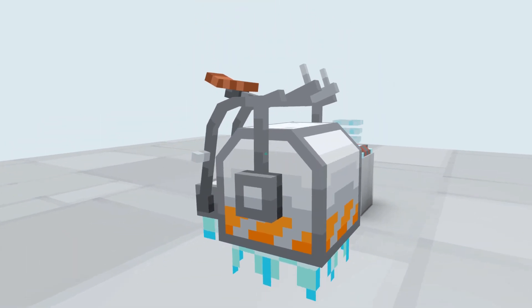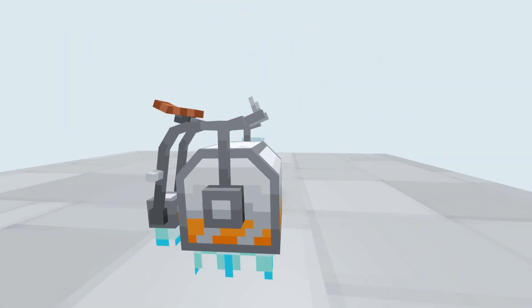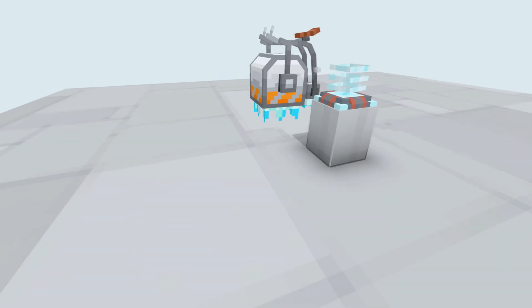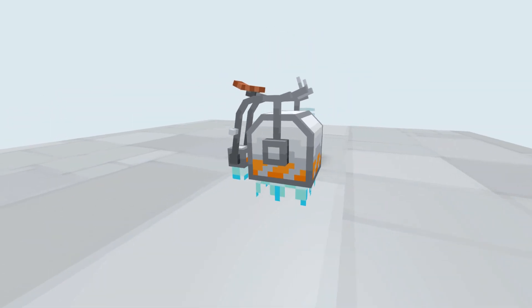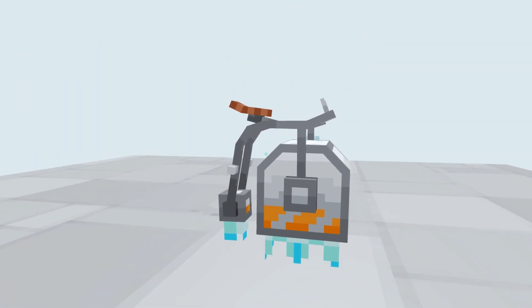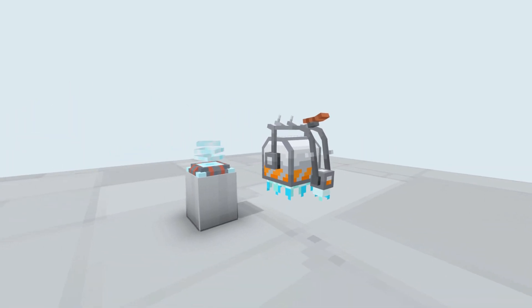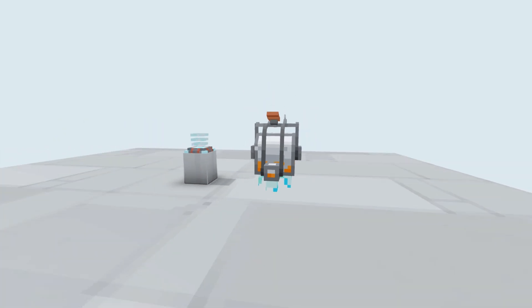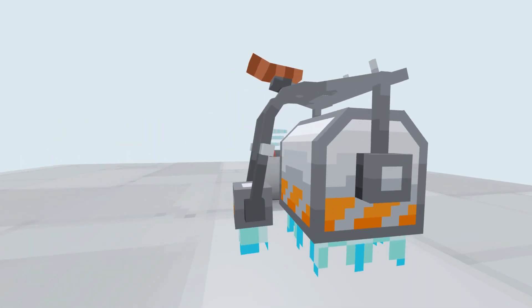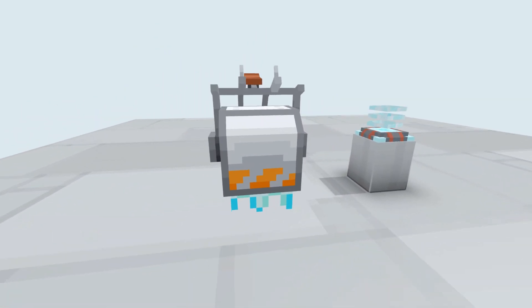I've just gone through BlockBench and modelled my first vehicle. This is going to be like one of those hoverbikes — like in Destiny 2, you can hop on a hoverbike and go around. We sort of plan to have some ground-based vehicles like that. The inspiration for this was a penny farthing, as you might be able to tell. I decided to challenge myself design-wise — to make a vehicle that I don't just copy from something I saw online, and instead actually try to do something original.